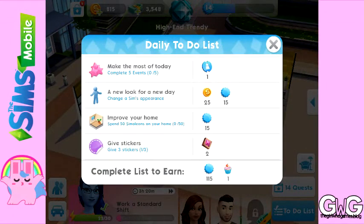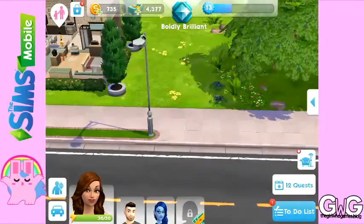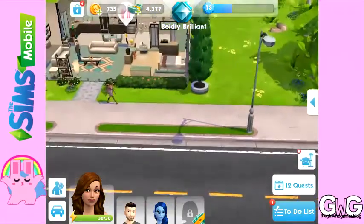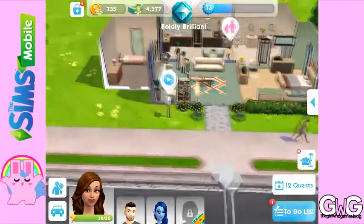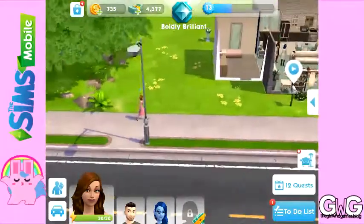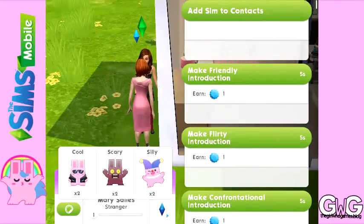So how do you give stickers? You have to give stickers to the sims that appear with blue plumb bobs above their heads. These are other players' sims, so you may be able to see my sims roaming around your town. If you see someone with a blue plumb bob walk past your house, click on them and down the bottom of the screen around where it says their name, you'll see stickers.